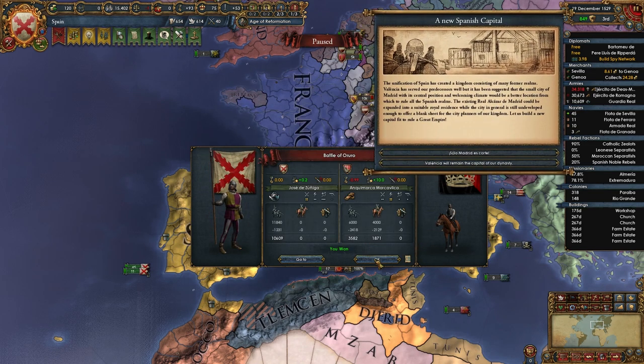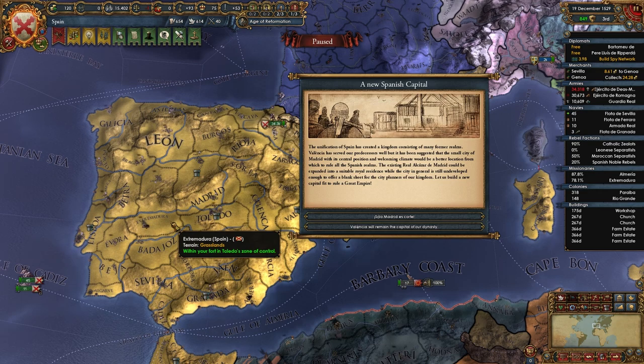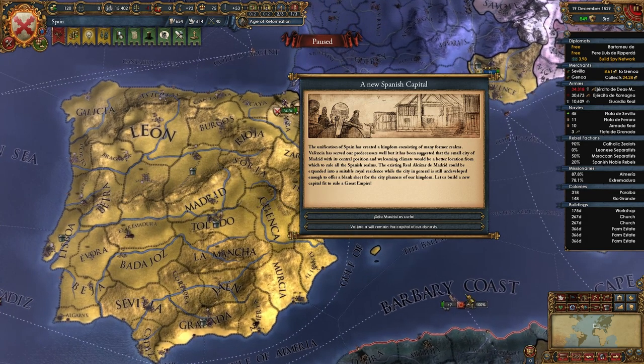A new Spanish capital event! The unification of Spain has created a kingdom consisting of many former realms. Valencia has served our princess well, but it has been suggested that the small city of Madrid, in its central position and welcoming climate, would be a better location to rule all the Spanish realms. The existing Alcazar de Madrid could be expanded into a suitable royal residence. Let's build a new capital fit to rule a great empire. I've been to Madrid - it is a wonderful place, absolutely beautiful, with a massive park in the middle. Madrid will become the new capital.